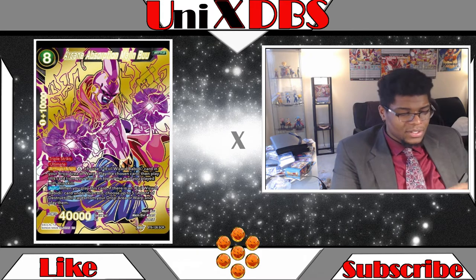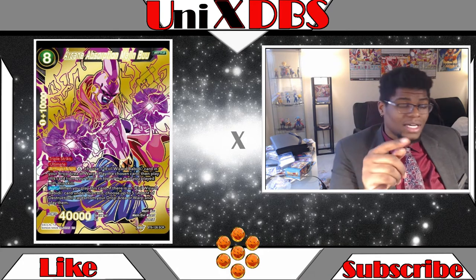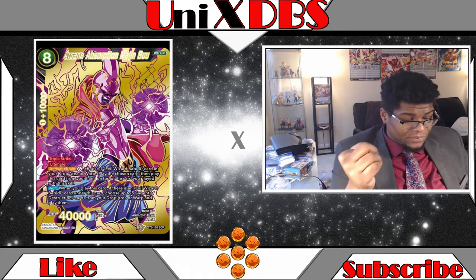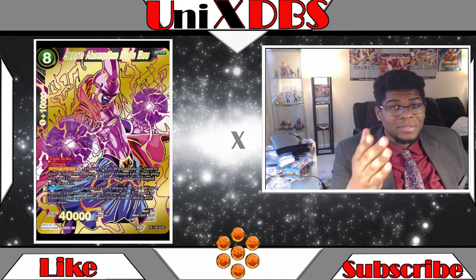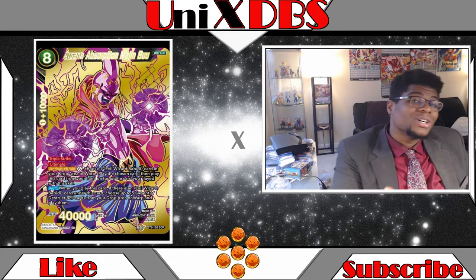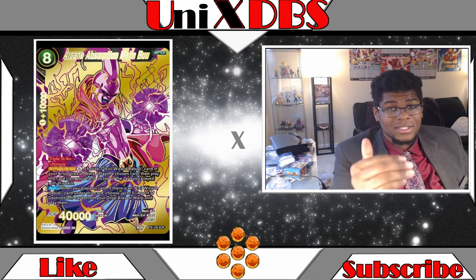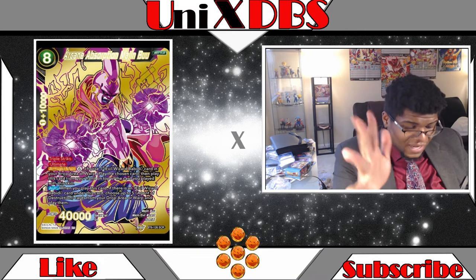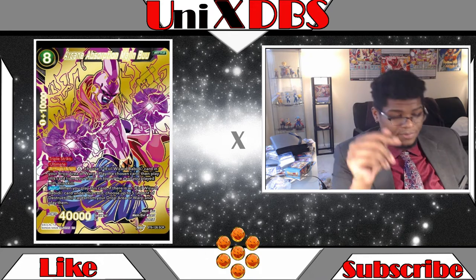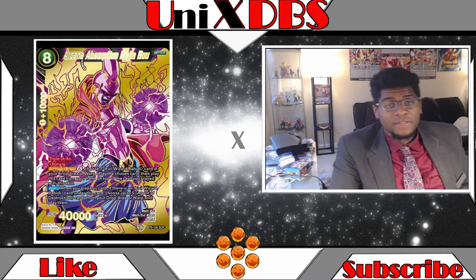Moving into this card's effect: it's an eight-cost black card with Triple Strike. Activate Main for six — choose one Evil Wizard Bobby card in your drop area or warp and play it. Then play this card from your hand on top of that card. His auto says when you play this card, if there is an Evil Wizard Bobby under this card, choose up to five Agent of Destruction battle cards from your drop area or warp and play them.